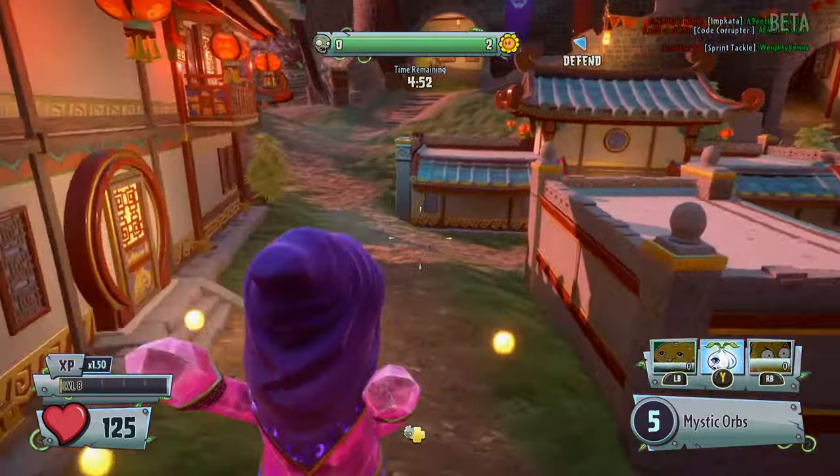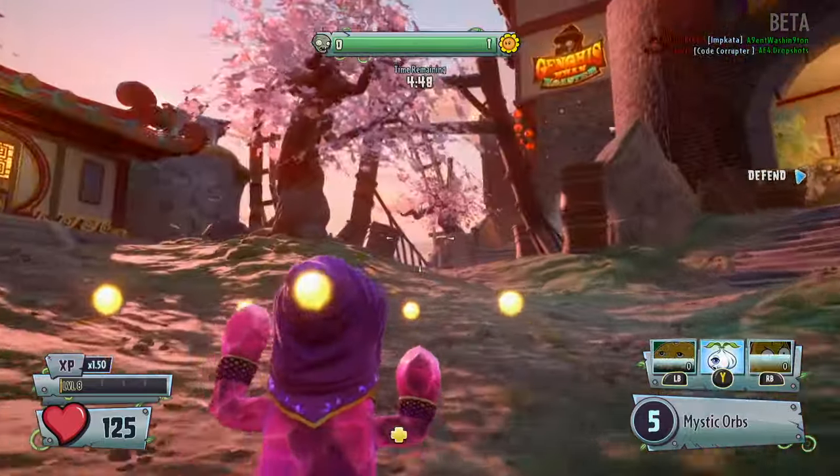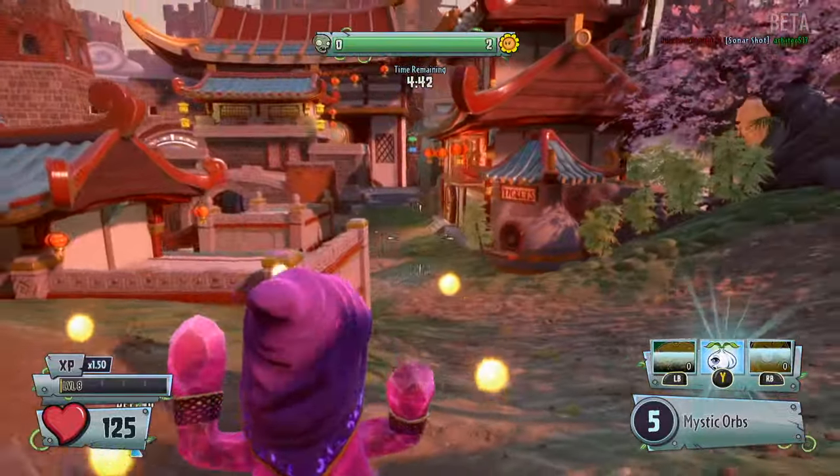Today's subject is all about the Zen Cactus. The Zen Cactus is a brand new variant for the Cactus class. She is probably the most overpowered character on the Plants team so far, even more so than the Camo Cactus.